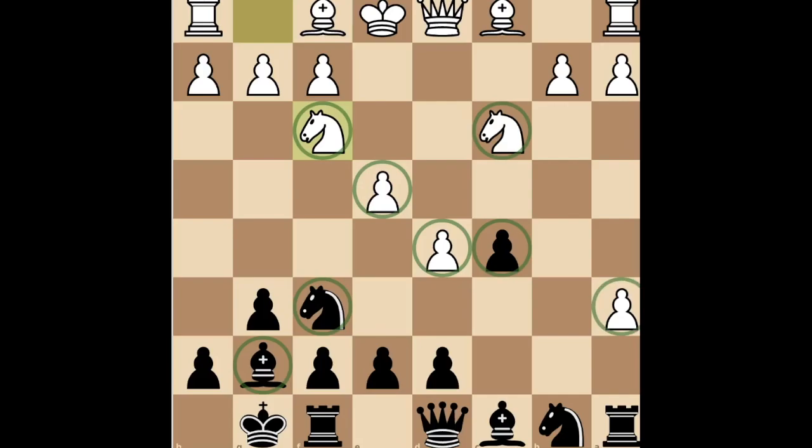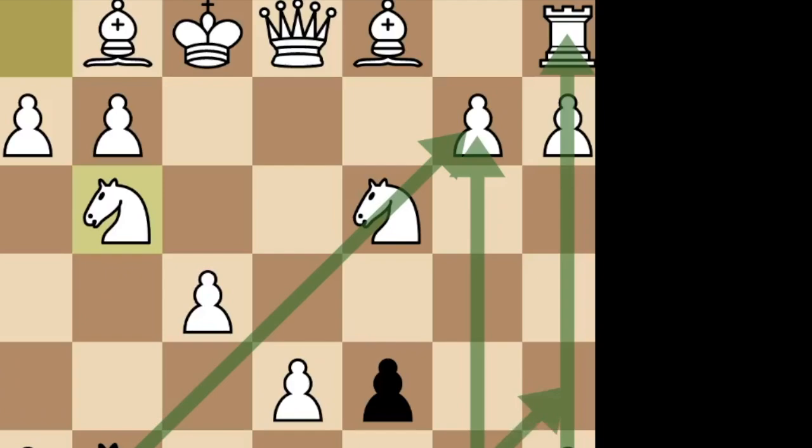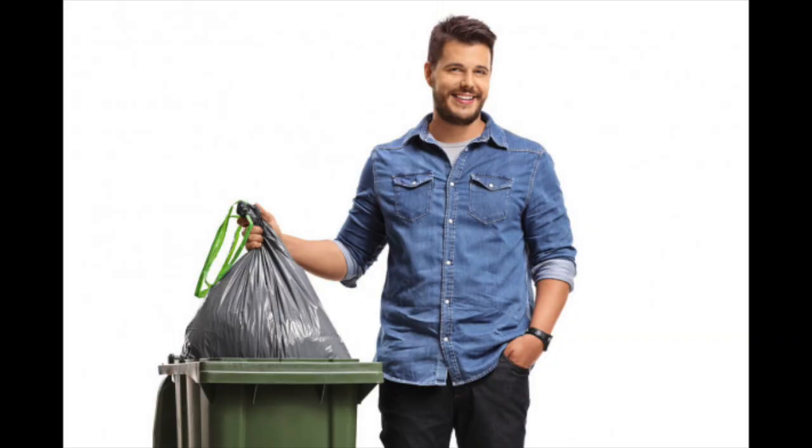This is how the Benko will pan out 95% of the time. If you're worried about losing the other 5%, fuck it — still worth it. The general plan here is to use these two open files for the rooks to attack White's weak queenside. The bishop on g7 is extremely strong, and combines with the rooks and queen to add overwhelming pressure to these pawns. Your pawn structure is going to be extremely solid after you play e6. These juicy advantages all come from throwing away the b-pawn, which is mostly useless anyway.